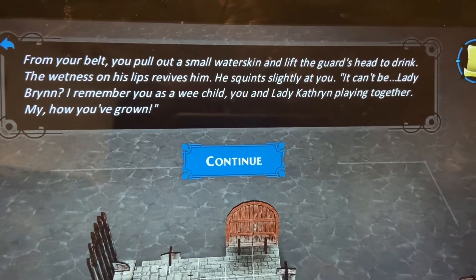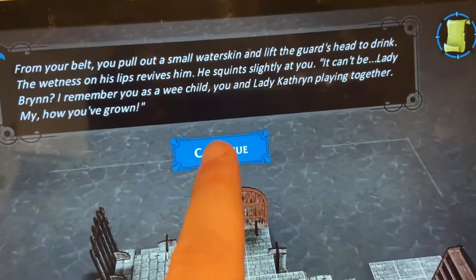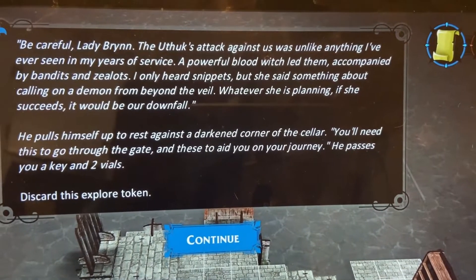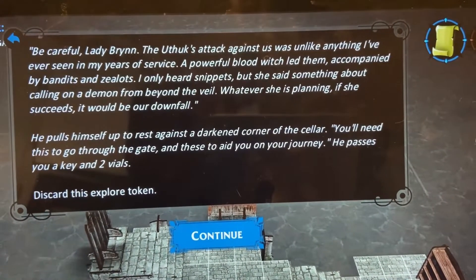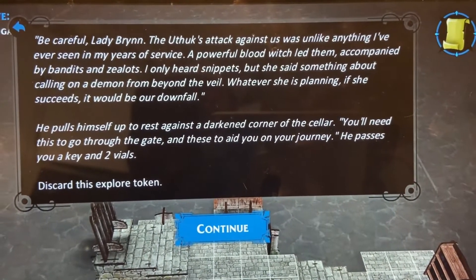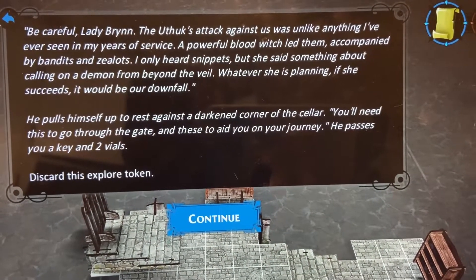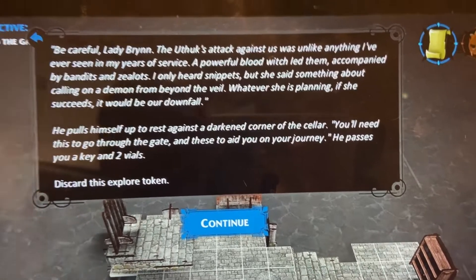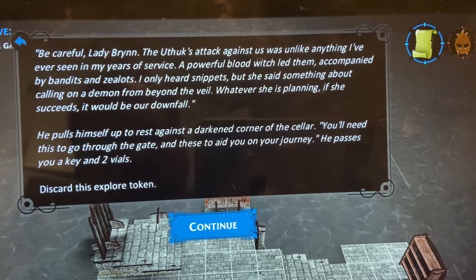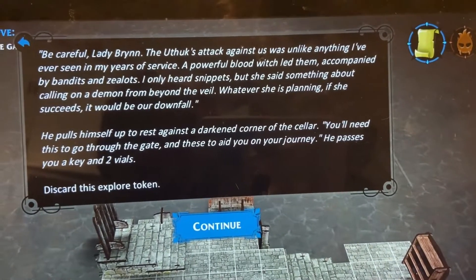'He squints slightly at you - it can't be Lady Brin! I remember you as a wee child, you and Lady Catherine playing together. My, how you've grown. Be careful, Lady Brin - the Uthok attack against us was unlike anything I have ever seen in my years of service. A powerful blood witch led them accompanied by bandits and zealots. I only heard snippets, but she said something about calling on a demon from beyond the veil. Whatever she is planning, if she succeeds it would be our downfall.' He pulls himself up and passes you a key and two vials.